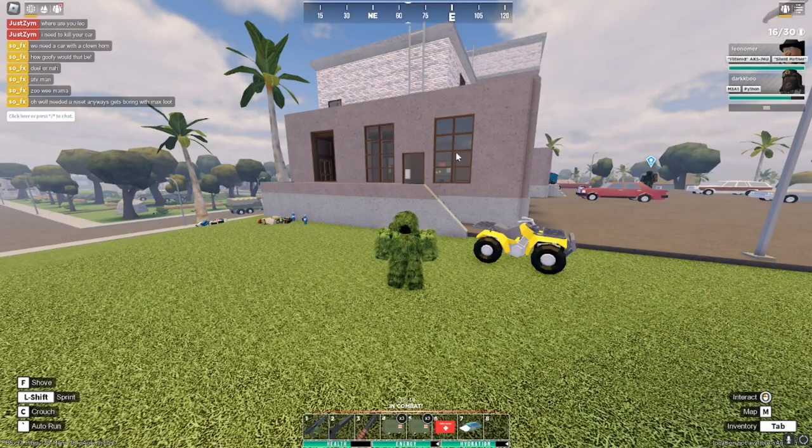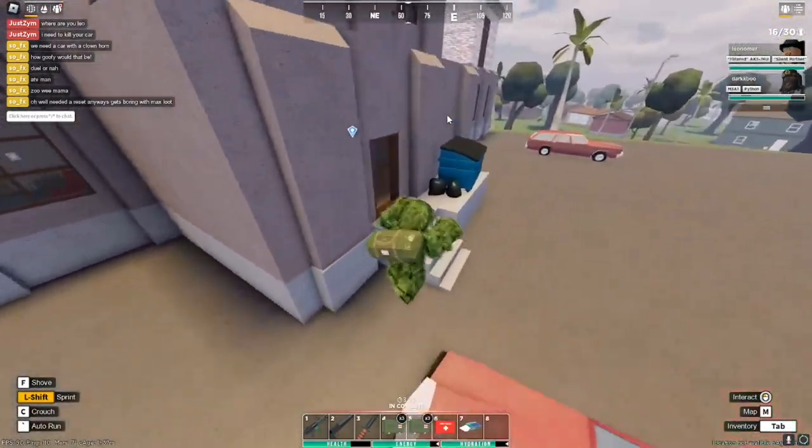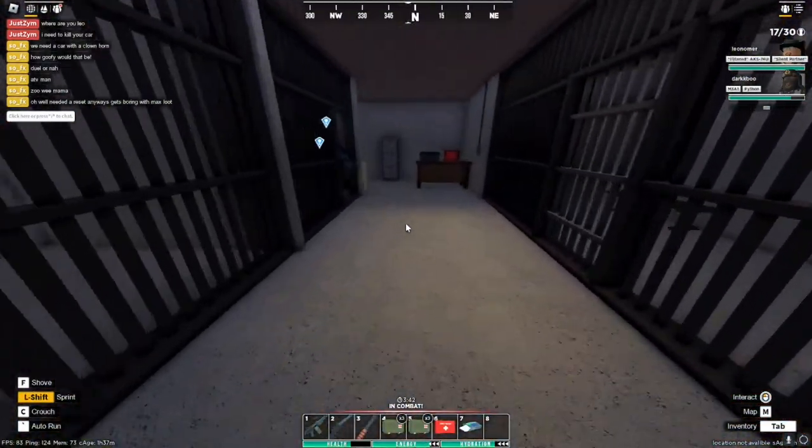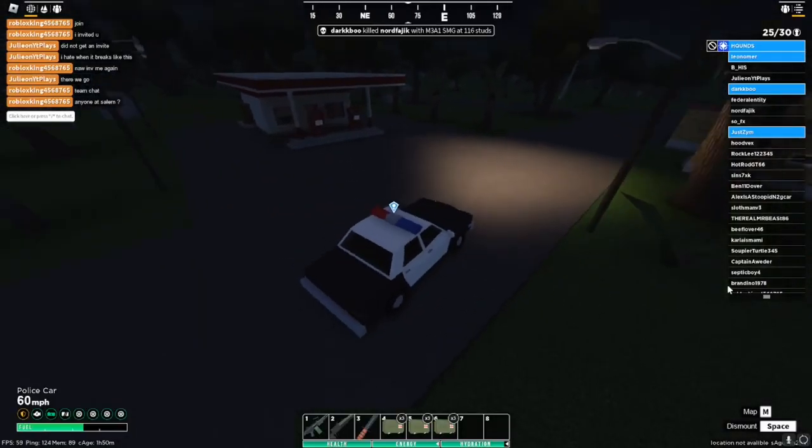The next one is the Guy Fox Mask, which spawns at the Judge basement in Ashland. Go down into the basement and it's right behind this wall.